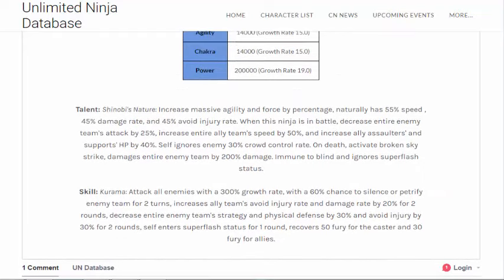Now for the talent — 'Shelby Nature.' The translation name, it's either a placeholder name or it might be the actual translation. You have increased massive agility and force by percentage.